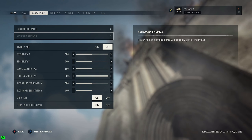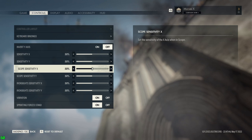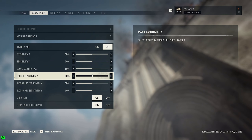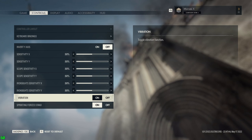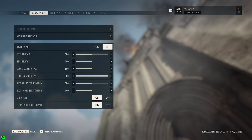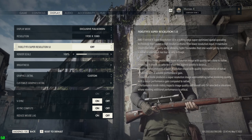My controller's working - you can go to controller layout and keyboard bindings. Invert axis, sensitivity on the X and Y, scope sensitivity on X and Y axis, iron sight sensitivity X and Y axis, vibration, and sprinting forces to stand.